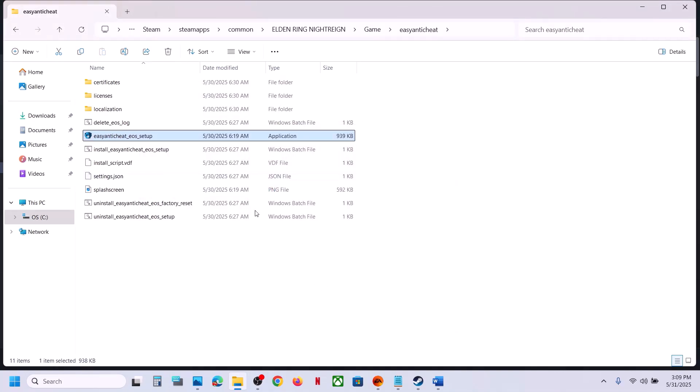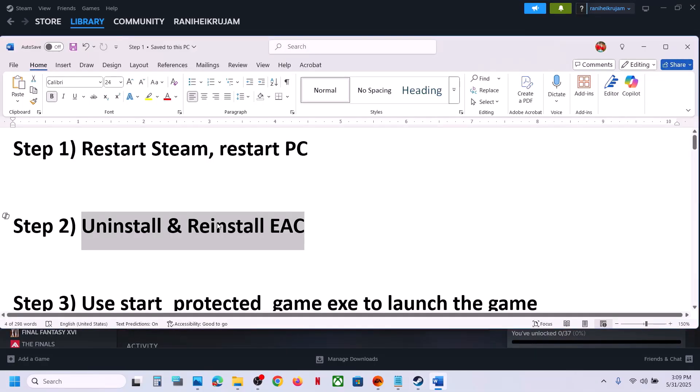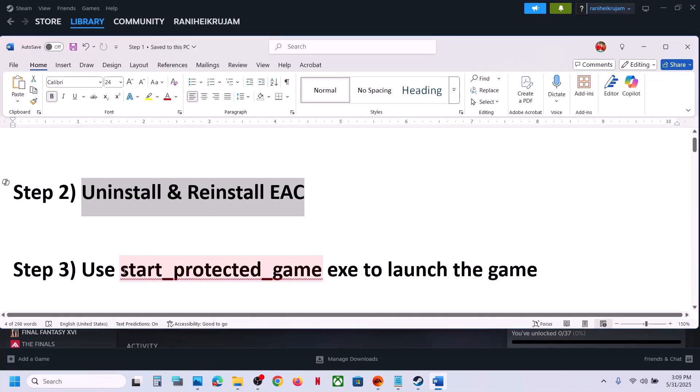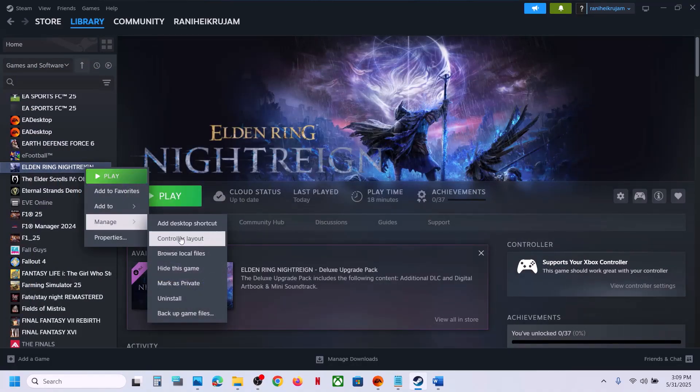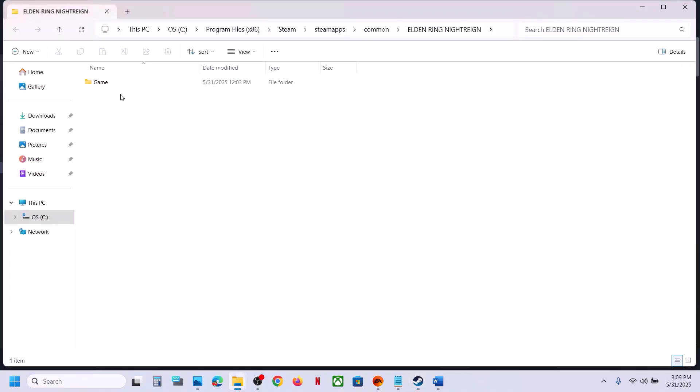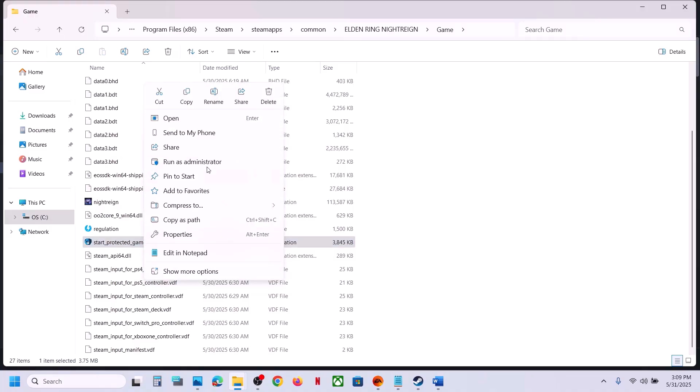Once that's done, launch the game and check. If that does not work, use the 'start protected game' exe file to launch the game. Go to the game installation folder, open the game folder, and double-click that exe file. If it still doesn't work, right-click it and run as administrator, then check.